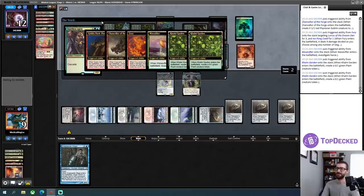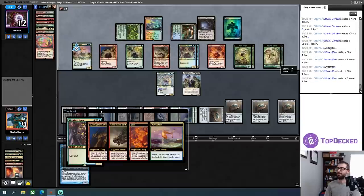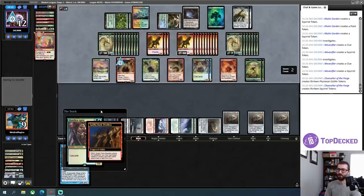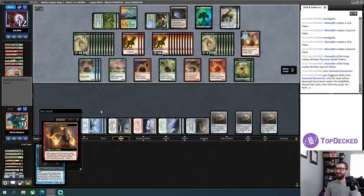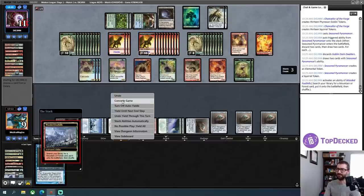Just in case you haven't seen the ridiculousness of this before, I'm just going to let this play out for a second. Look at that squirrel count going. The Chancellor of the Forge happens — they get a 1/1 hasty creature token for every creature they control. Now they can Goblin Dark-Dwellers and do it again. They've opted not to here as I'm currently rather dead. All of these have haste, so this alone is enough haste damage to kill me.